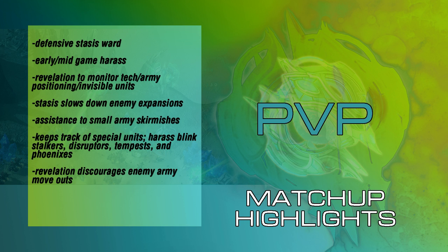The unit's strength also lies in its early and mid-game worker harass. The Oracle is good at using Revelation to monitor tech, army positioning, as well as invisible units like Dark Templar. Its Stasis Ward slows down enemy expansions as well. As I said in the PvZ matchup, the most efficient way to stop an expansion is by killing the worker, not necessarily wasting all your energy on an attempted expansion, but nonetheless it can be done both ways and should be prioritized accordingly.